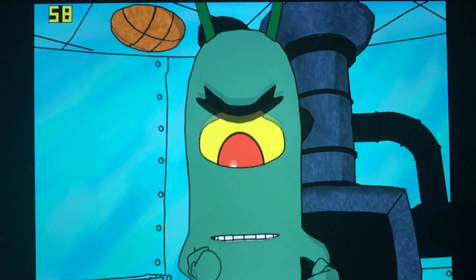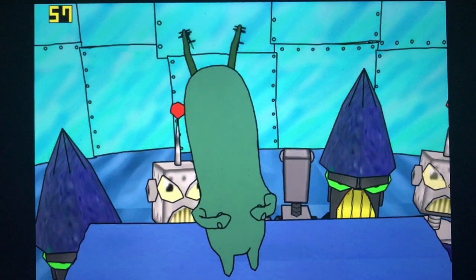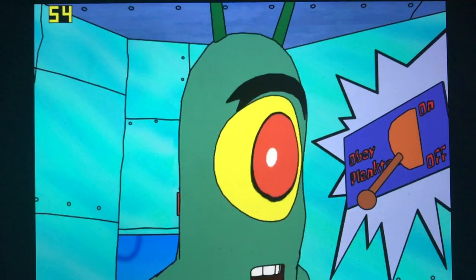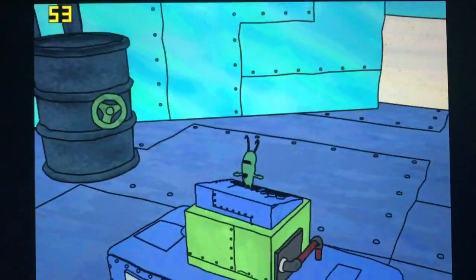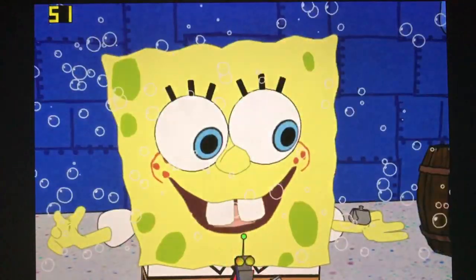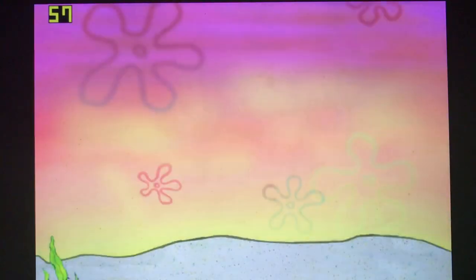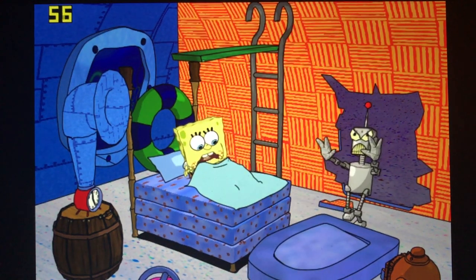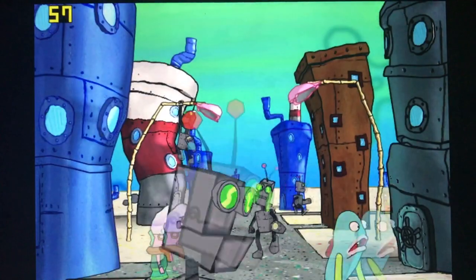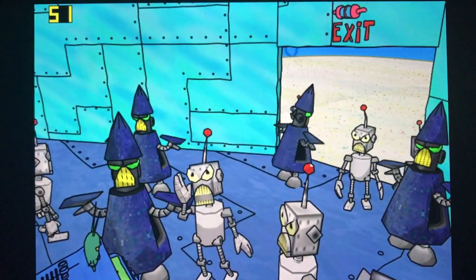Alright, so here's the entire plot in 30 seconds. Plankton creates a bunch of robots with a robot building machine to rule the world, forgets to turn the switch to 'obey Plankton,' so all the robots defy Plankton and run rampant. Meanwhile, SpongeBob and Patrick are playing with little toy robots, wish upon a shooting clam that robots were real, go to bed, and next day robots are running rampant and SpongeBob thinks he has to fix it. And Plankton went to college — I went to college! Get lost.